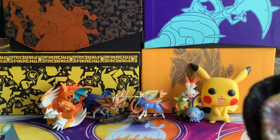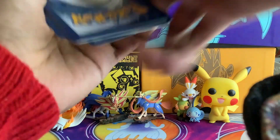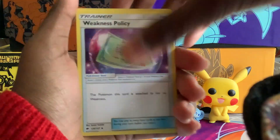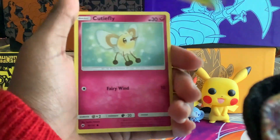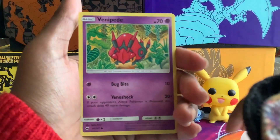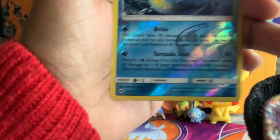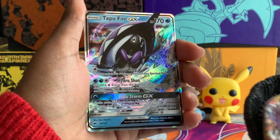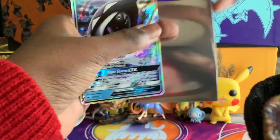So that's the code. Energy, Weakness Policy, Potown, Ribombee, Alolan Grimer, Cutiefly, Horsea, Venipede, Kingdom Reverse, and that is a Reverse Rare. And oh! Starting off the video with a Tapu Fini GX — that's pretty cool.